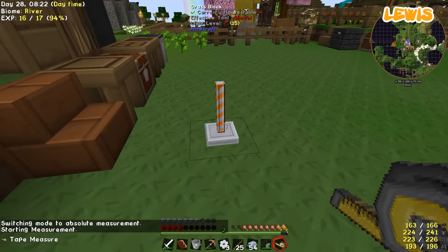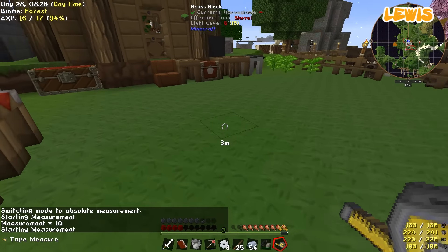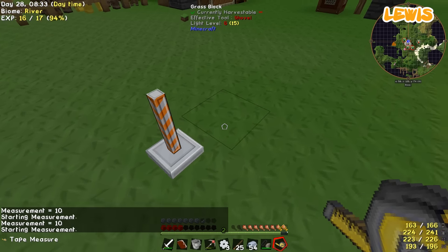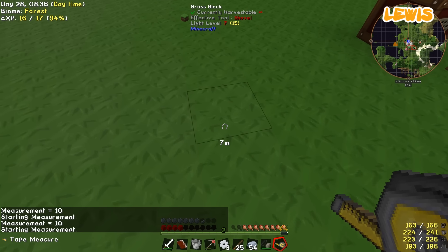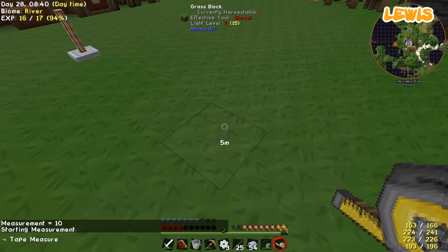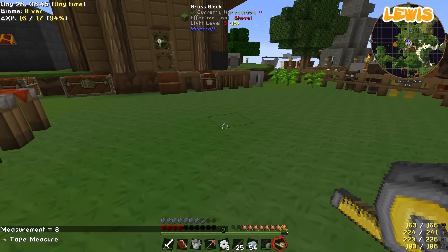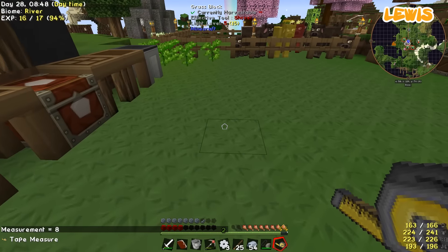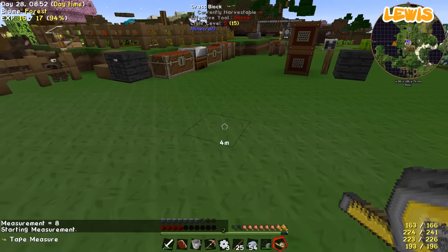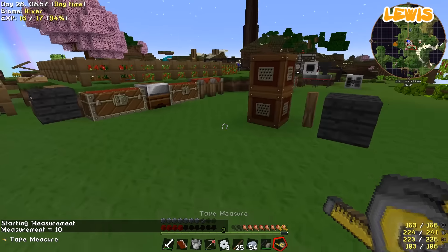Switching mode to absolute measurement. Measurement 10. Another iron ore. That doesn't look like 10. 1, 2, 3, 4... 10 what? Blocks? Yeah, this is 1, 2, 3, 4, 5, 6, 7... Measurement 8. Hmm, maybe it includes this block — so 1, 2, 3, 4, 5, 6, 7, 8, 9, 10. It does work. How much soul sand did you want? 64. Yeah, why not?